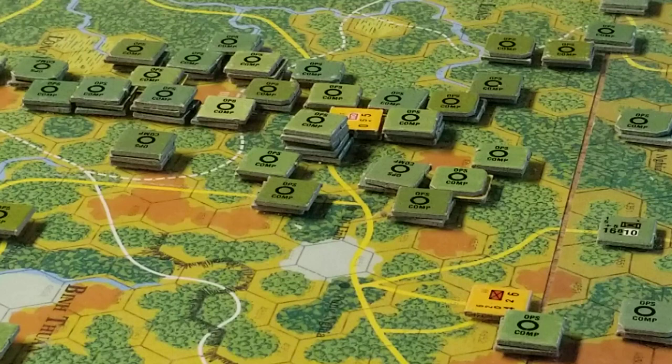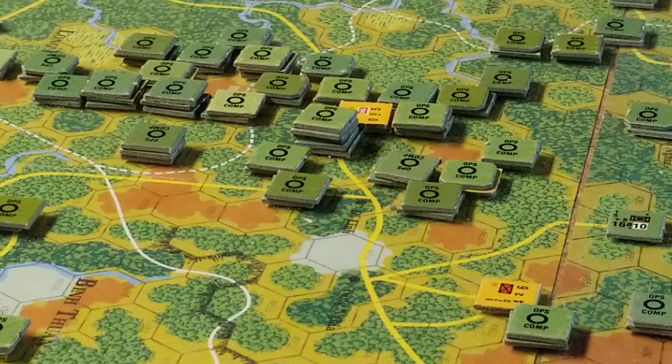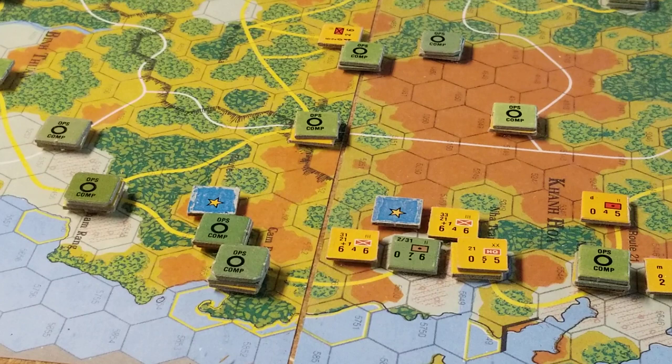This is what a region might look like further into the game. When the US player has done several consecutive operations, you can see there's a littering of ops complete markers, and the two units not marked ops complete happen to be ineffective ARVN units. So this is an example of why you might say I pass, no operation.